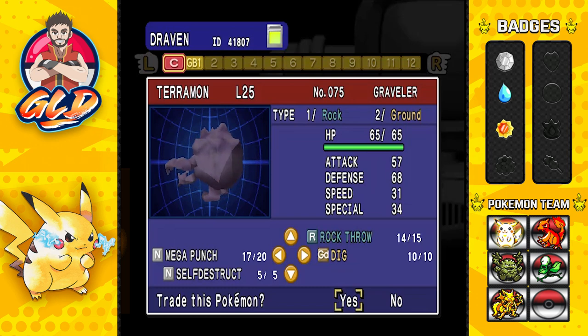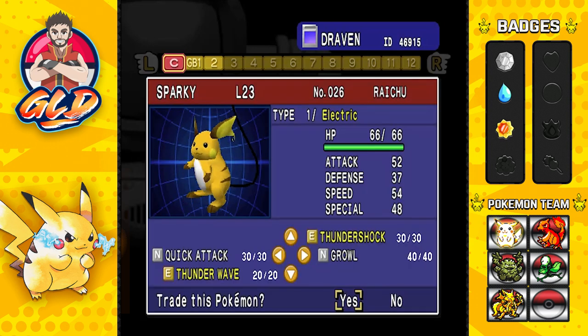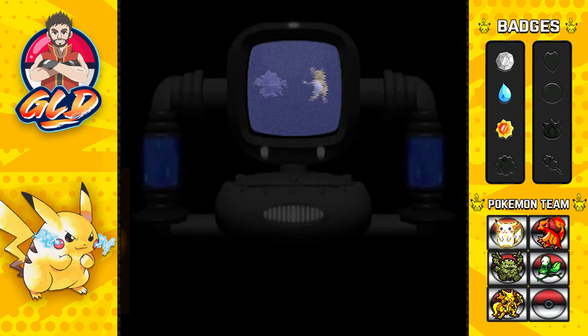First let's trade Teramon - look at that, Graveler in 3D! Since we have a good graphics card on this gaming computer it looks great. The three Pokemon I'm going to use for the trades are Vaporeon, Hitmonlee, and Sparky. The Pokemon I want on my team is Torpedo the Horsea - we'll get into that in a little bit. I'm trading for a Pokemon I cannot obtain in Pokemon Yellow, so let's trade these two Pokemon to fill up our Pokedex.